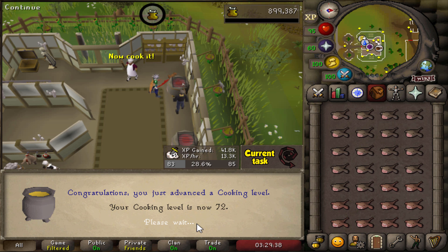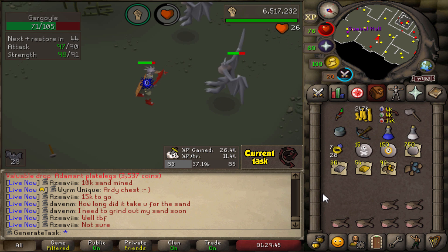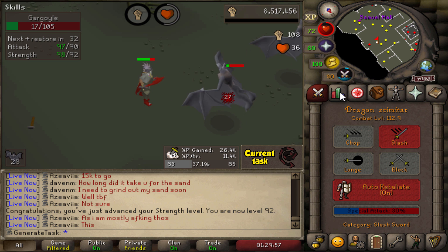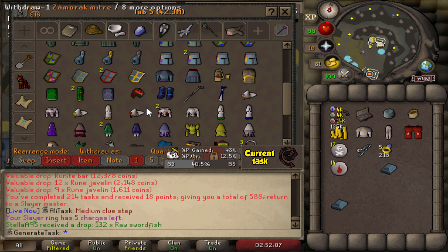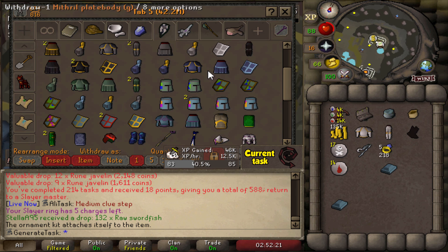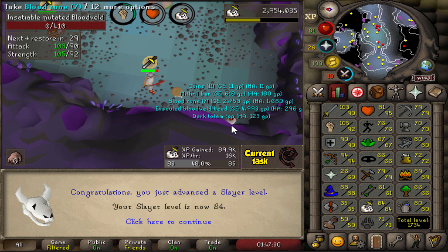Quick cooking level — 72 Cooking from cooking some Monkfish. We've got another worm task — hopefully it'll finally be the one where we get a unique, but at this point I'm just not expecting one. We are now officially halfway to another 99 — 92 Strength has been achieved. We're very close to 130 Combat as well. And something I completely forgot — we have the Dragon Boots Ornament Kit, so we're going to slap that bad boy onto our boots to make them all gold and shiny. Look at those new Yeezys!